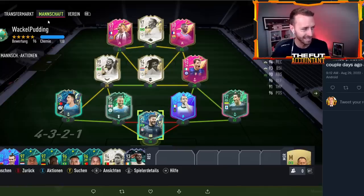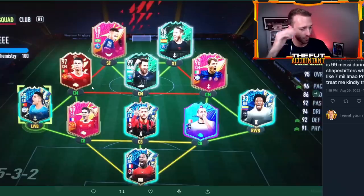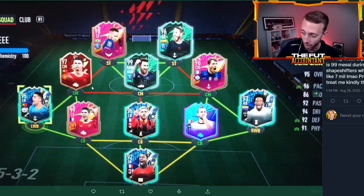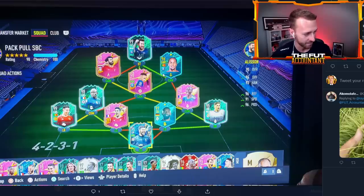Here's what I'm rocking with. Most expensive pulls: 99 Messi during Shape Shifters when he was 7 mil. You, sir, have a red Ronaldo. Some more Serie A. He's got the biggest fraud of a goalkeeper in-game — MikeMignan, what a fraud. You've got four or five Serie A cards in here. Fair play. Finally, another Renato in a starting 11.